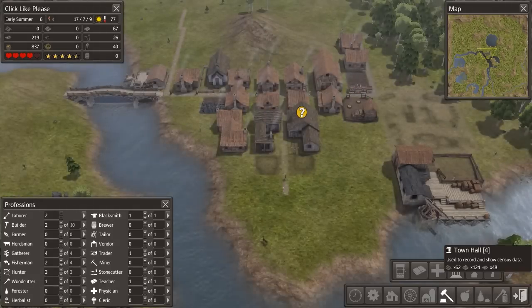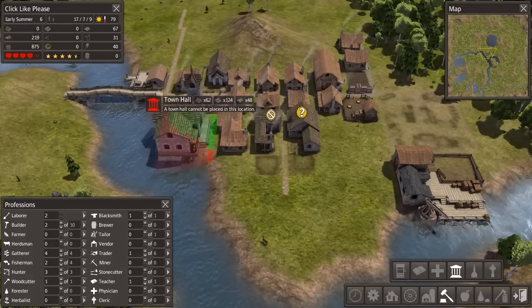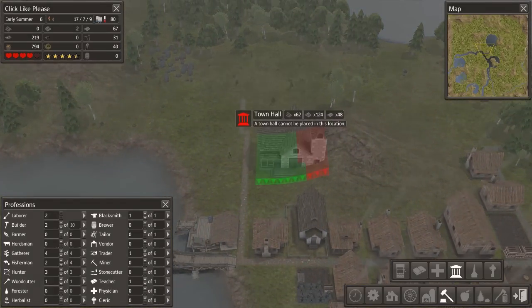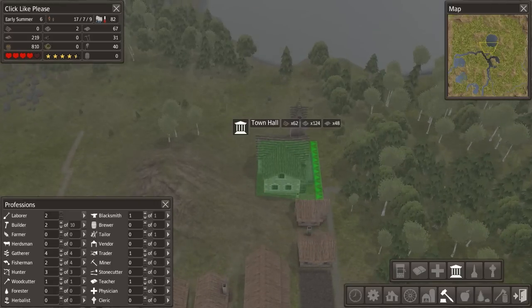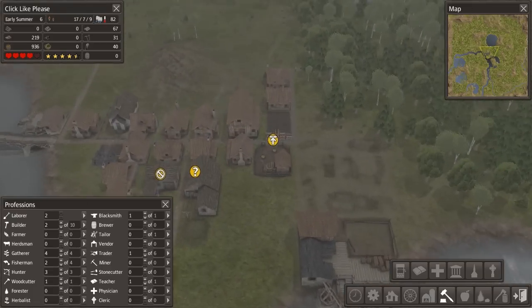I should build a city hall so I can track what's going on with stuff. I don't think it needs to be placed anywhere special, so I'm kind of inclined to just put it somewhere. But it's so expensive - you know what, we're not building a town hall yet. That's a waste of our resources.